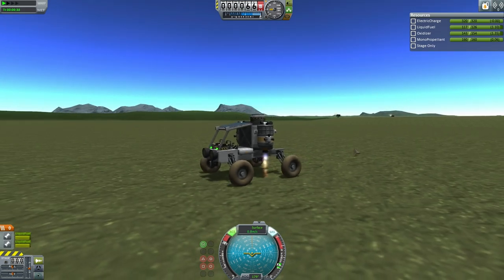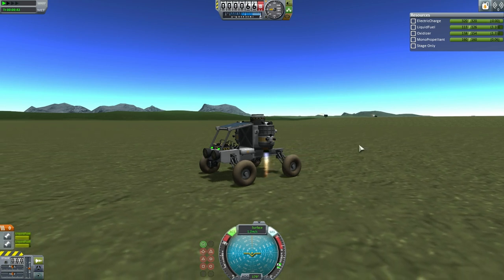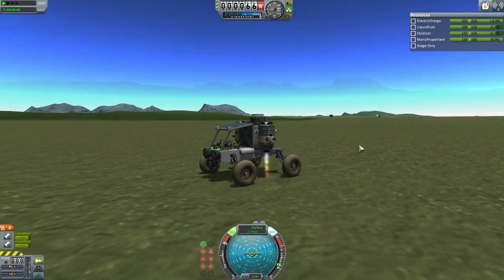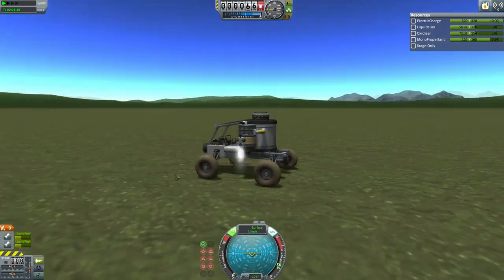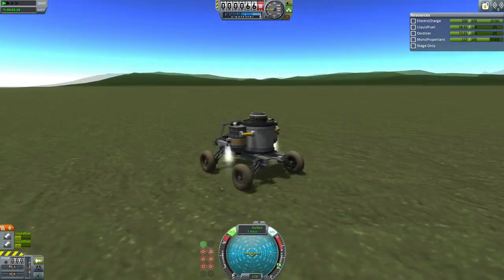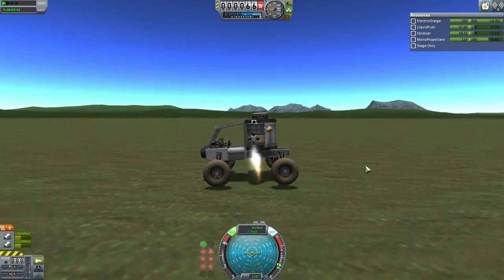It will have to burn off its load of mount propellant as well. The mount propellant is also there to give some downforce on the moon so that it can get grip and make sure it can do turns and accelerate and brake properly. We're approaching the point where enough mount propellant and enough liquid fuel and oxidizer has been burned off so that this can lift off of the surface of Kerbin.